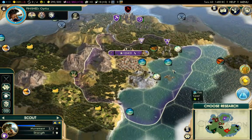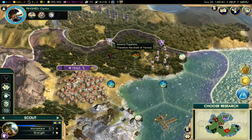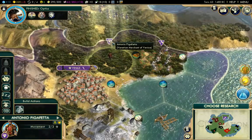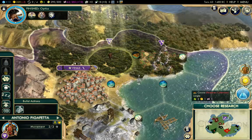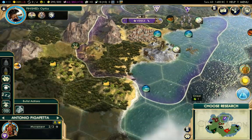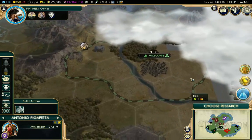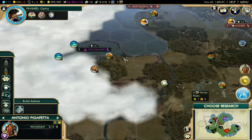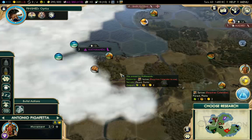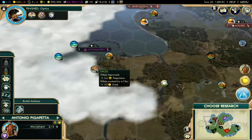We are at turn 63. We have just created our first Merchant of Venice, so we can actually set him off to go and find a good city-state to buy out. There are a few of them around — a few to the south. We have Melbourne down here to the south with some ivory.